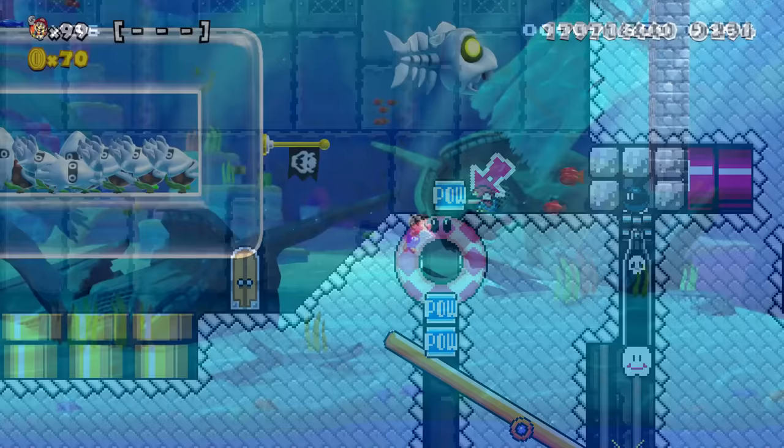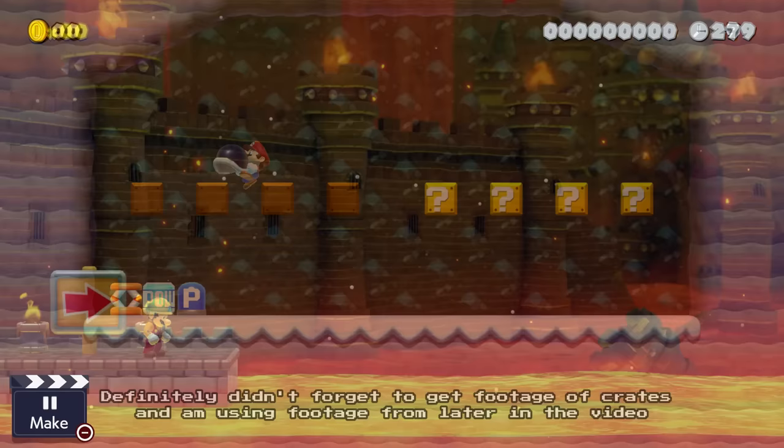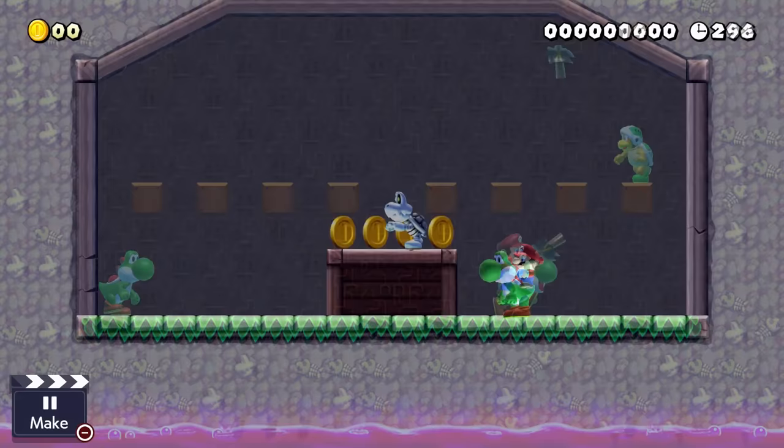Now back to the video. The next big thing that can easily lead to cheese is carryable items. This includes springs, pow blocks, p-switches, shells, crates, bob-ombs, snowballs, galoombas, and a few more things — all the power-ups, Yoshi eggs, fireballs, poison, wrenches, spike balls, and hammers. We also can't forget about the bones from Dry Bones.